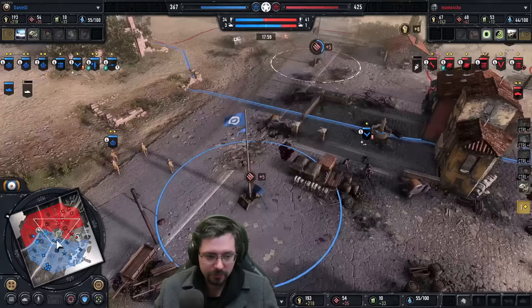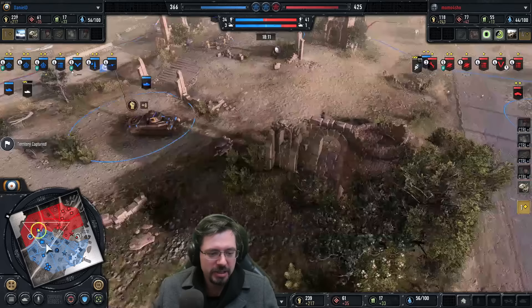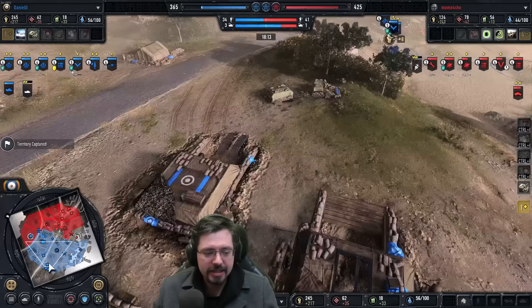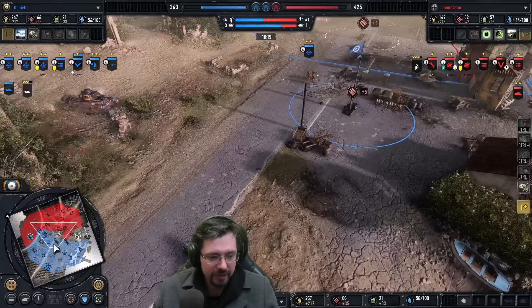We see another build choice from Dan — is that another Matilda? No, he's going for a Crusader. I think that's fine, because the Matilda is quite slow and he needs a light vehicle to dive around the map, maybe quickly QRF, whereas the Matilda can't do that. So diversifying his armor is a good choice. Meanwhile, Momo has only 58 fuel — he's been really struggling for fuel. He has gone for Tier 4, but it's going to be a while before his Panzer IV comes out.